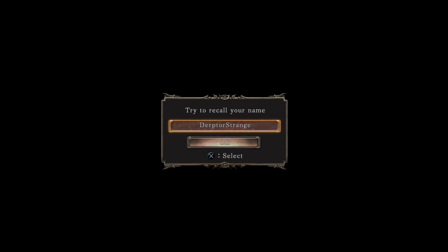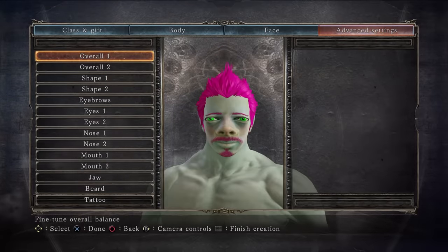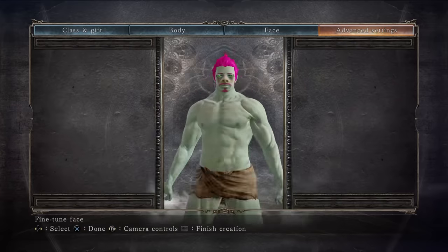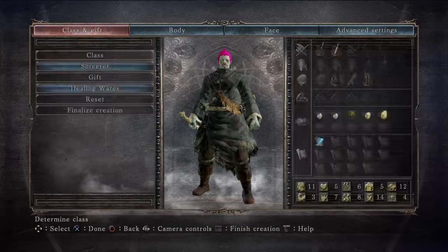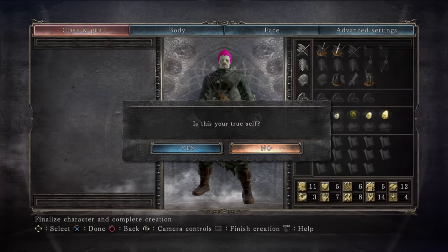We start with the best visual representation of how this run is going to make me feel, and then come up with an obviously really clever name of a famous wizard. Make sure to comment below how much he looks like Benedict Cumberbatch, or I'm going to use his magic to make you watch The Marvels on an infinite loop. We choose Sorcerer as the starting class, and Healing Wares as the gift.